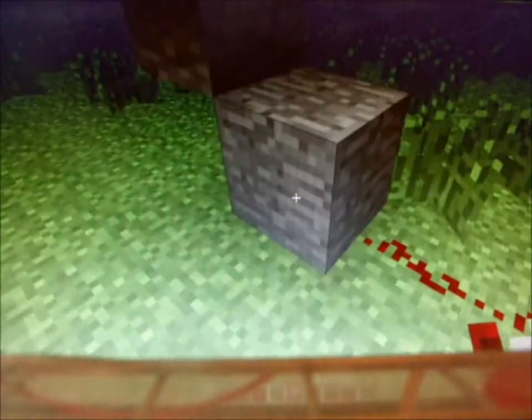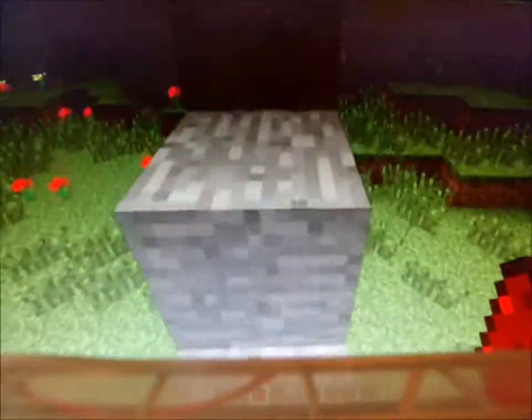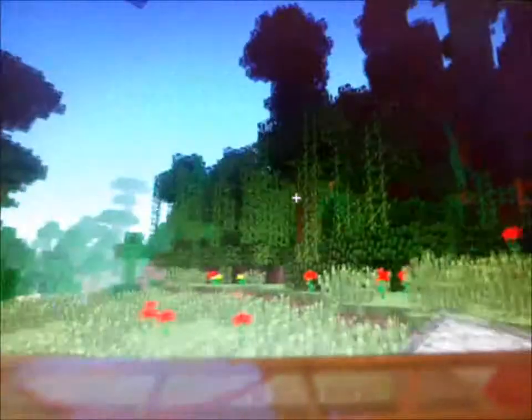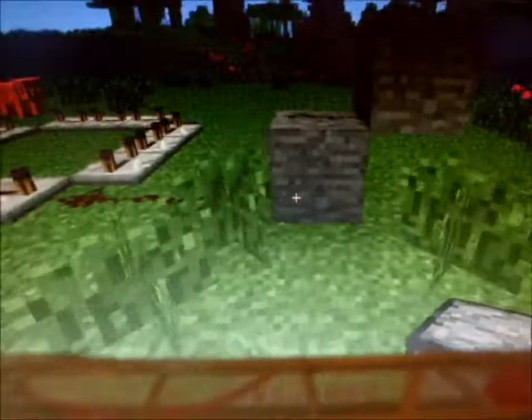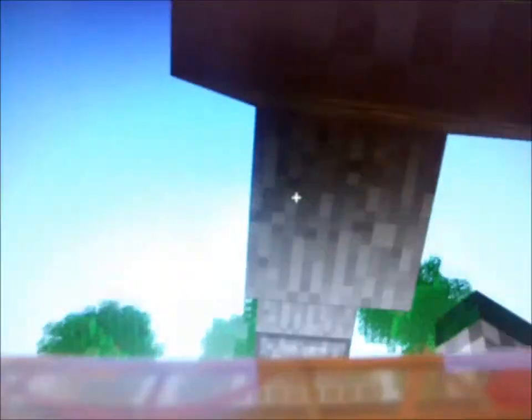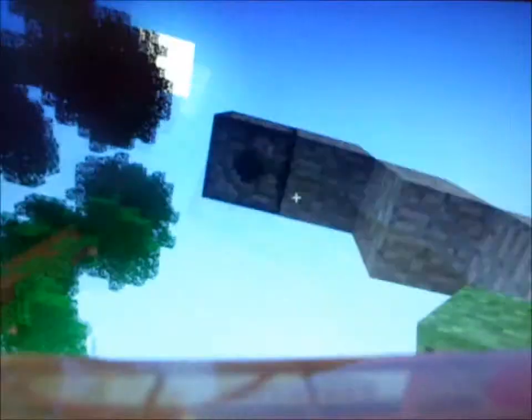Then you're going to take your redstone and bring it all the way up to the top. This is where your dispenser is going to come in handy because with the new update 1.6.2, you're going to place it upside down. Get rid of all of this, and you're going to make a three by three hole under it — maybe start it about here.